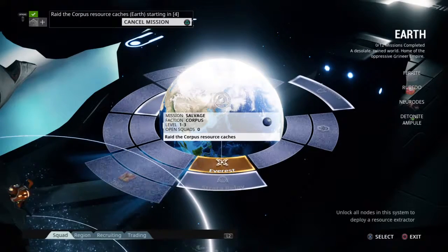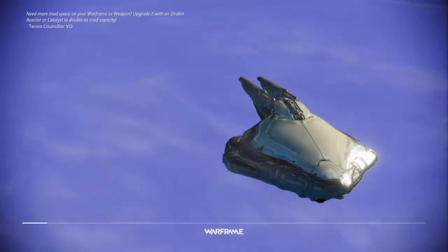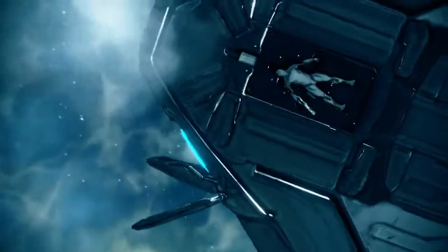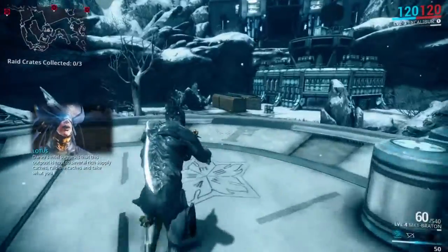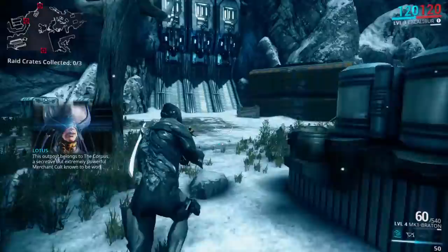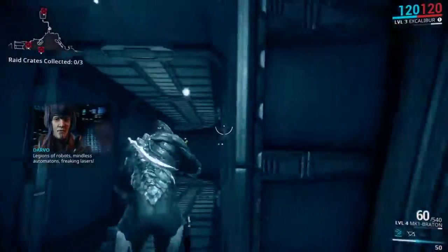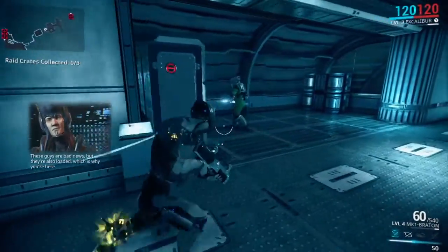Starting — four, three, two, one. We need to get all the caches. Intelligence suggests that this outpost is host to several rich supply caches — raid the caches and take what you need. This outpost belongs to the Corpus, a secretive but extremely powerful merchant cult known to be working with the Veneer. Dargo will fill you in. Legions of robots, mindless automatons, freaking lasers — these guys are bad news, but they're also loaded, which is why you're here.